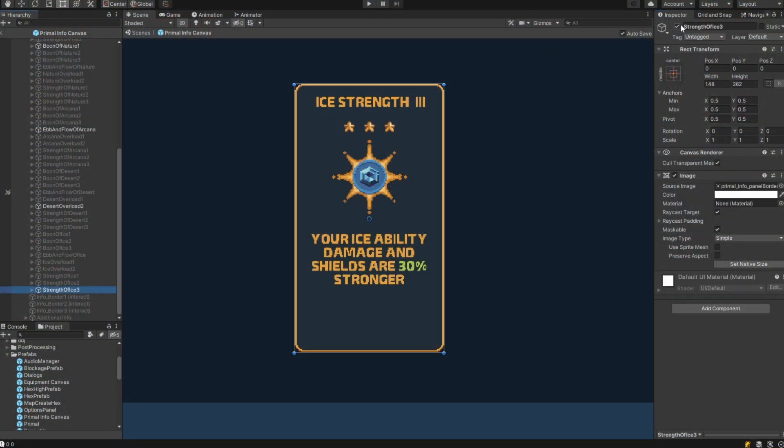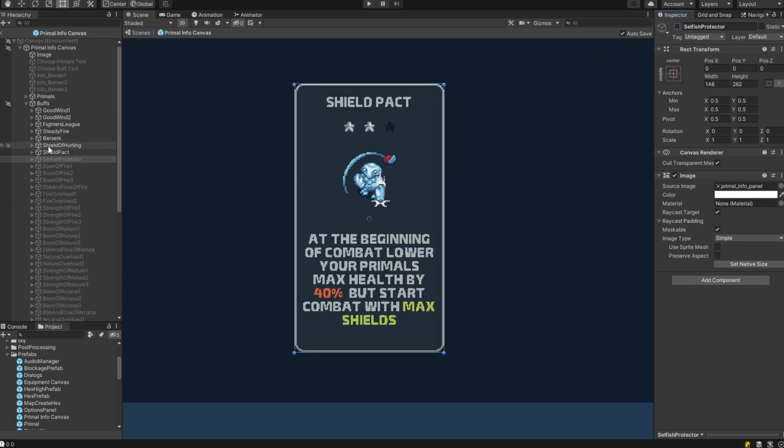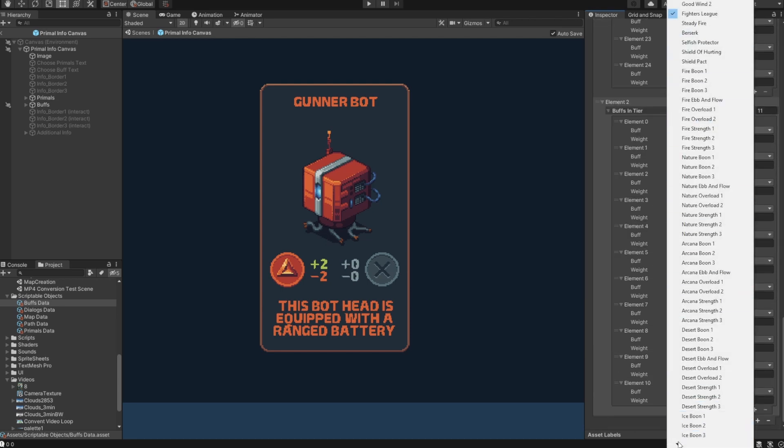For the first batch of enchantments, I added 53, and there is a lot more to come. They also come in three different tiers, allowing me to control how strong of a reward the player gets. It is also randomized, of course.